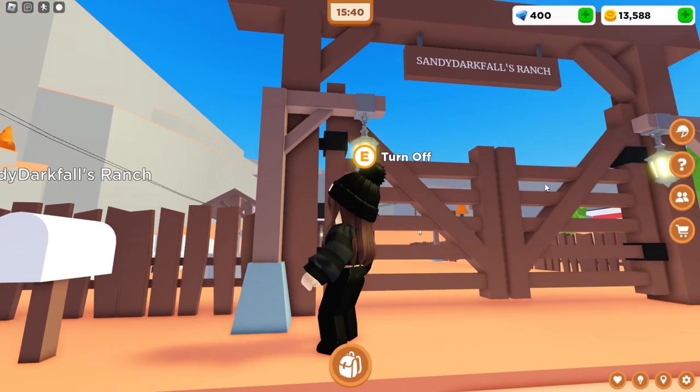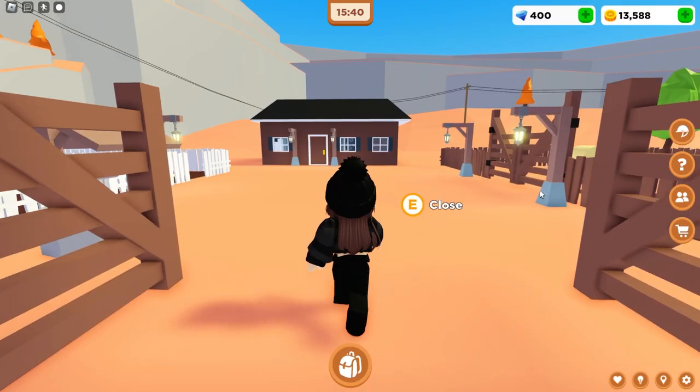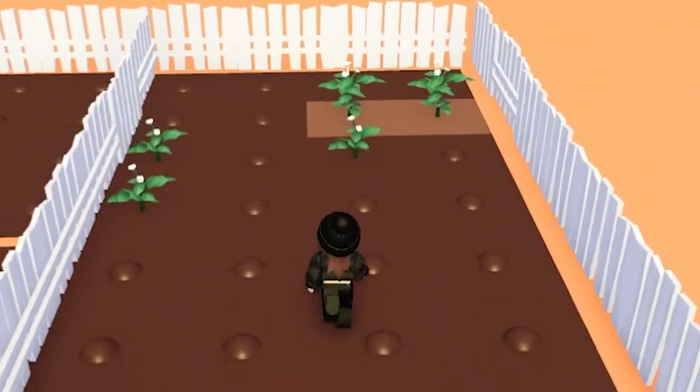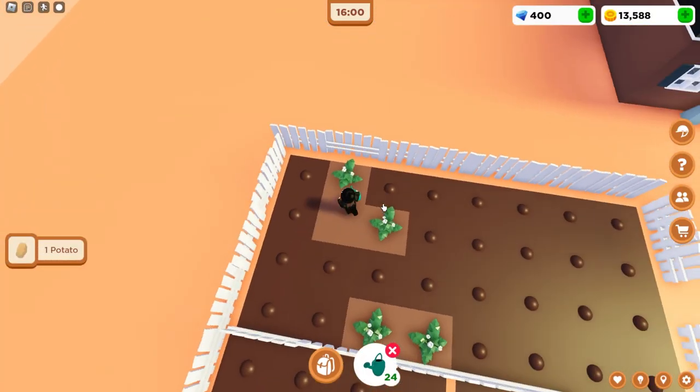So we are currently at my little home. My ranch — Shani Dogworth's ranch. Welcome in! This is what I have in my place. I have a little well, I have my little farming area here. Oh, they're starting — I can harvest these guys. Thank goodness.